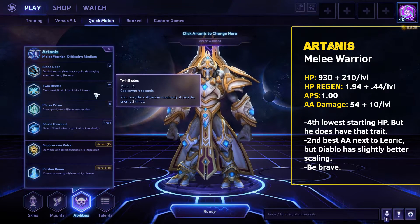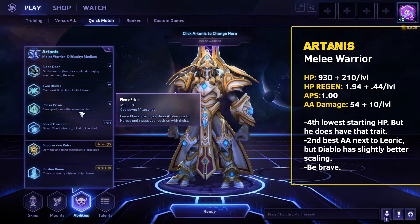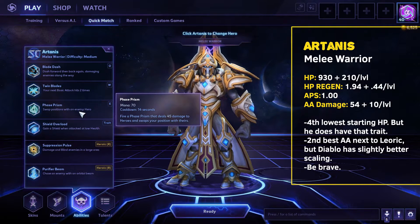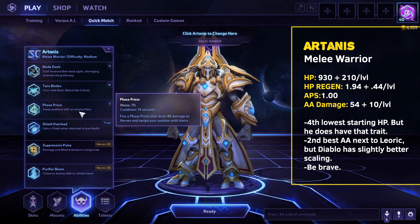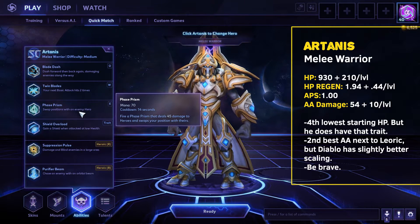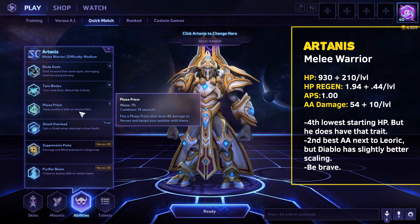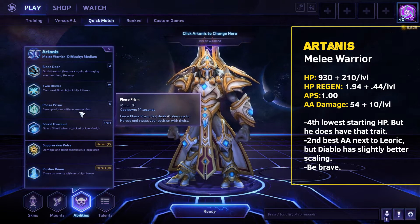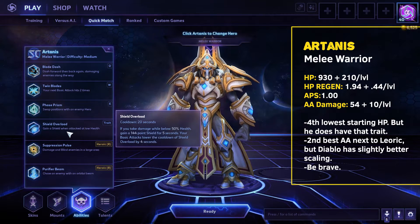His E, Phase Prism — he throws a little prism-shaped thing, but it looks like he's throwing a dreidel at you and teleporting with it. You switch places with the first person you hit. It's okay, it's a little slow for my taste, but I'm not going to say it lacks utility — it's a very strong ability. In a teamfight, you can pull one of their main damage dealers out of the fight, keep them out of position. It's a Stitches hook except you're putting yourself in danger, and that I think is the key — you have to put yourself in danger because of the trait.